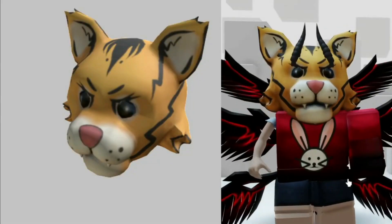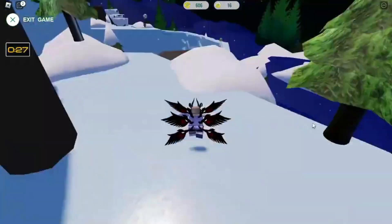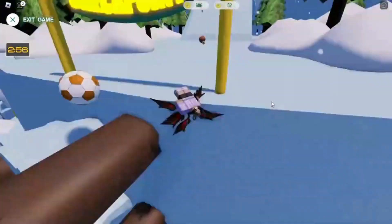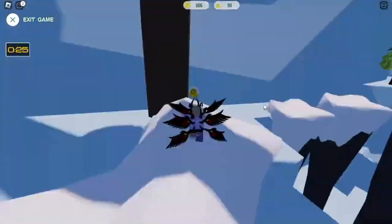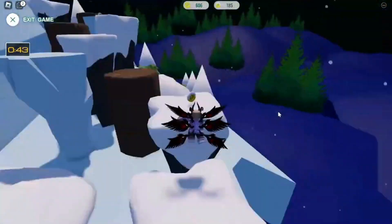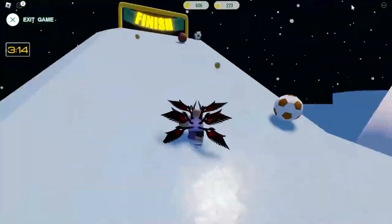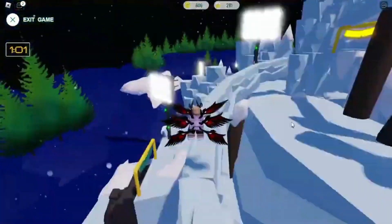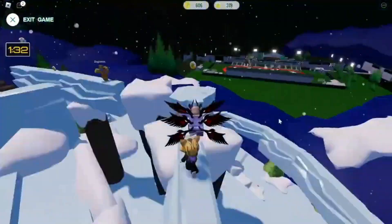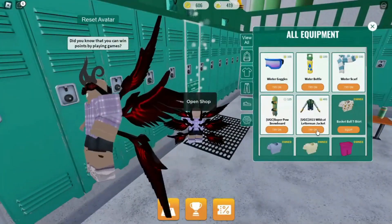Tigerhead looks pretty wild. Collect 400 Icy Coins by finishing the obby a few times. Then buy the last free item in the shop with 400 Icy Coins.